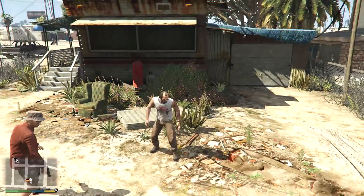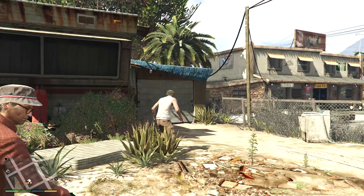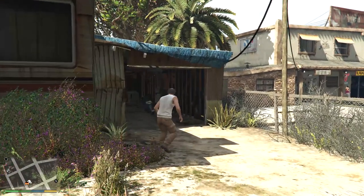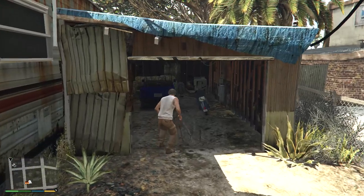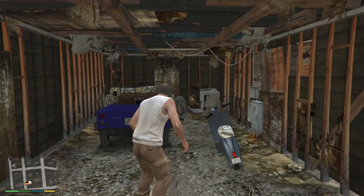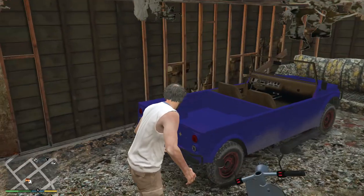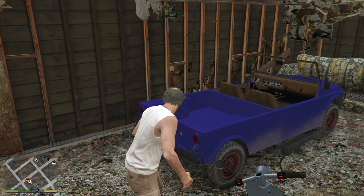So this is Trevor's house, and I stored a few things in his garage. I've got this dinky little Italian Vespa scooter thing, and this — Moco, I think it's called? And some kind of beach buggy slash army truck thing.